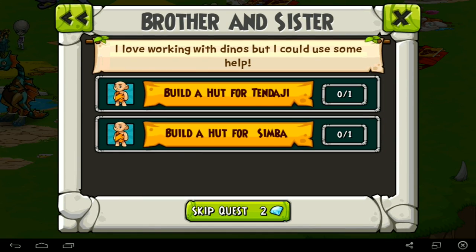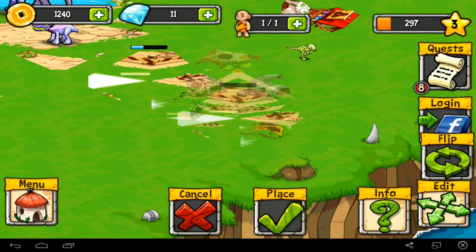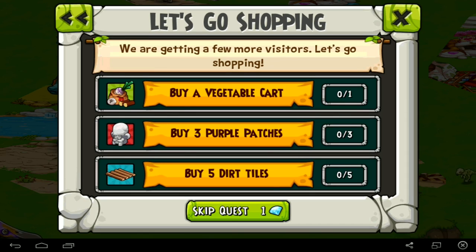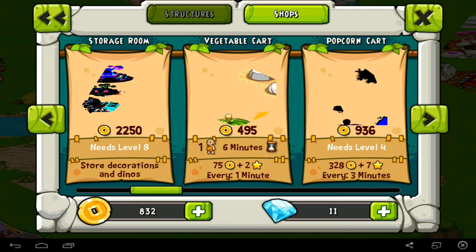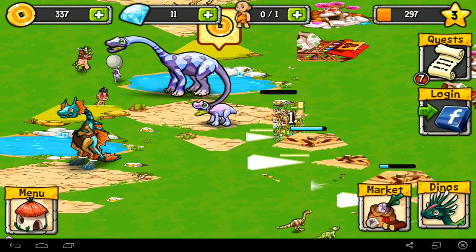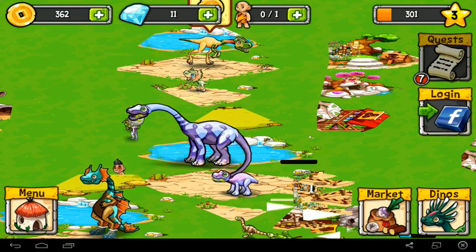Everyone wants a blooming hut, don't they. Build a hut for Tandaji, build a hut for Simba. Done, you guys have fun. Let's go shopping - buy a vegetable card. I don't know what I'm buying when I get these but I can't afford any. Oh, I can afford this - gets me 75 little weird coin things and two stars every minute. Stars are like experience points.